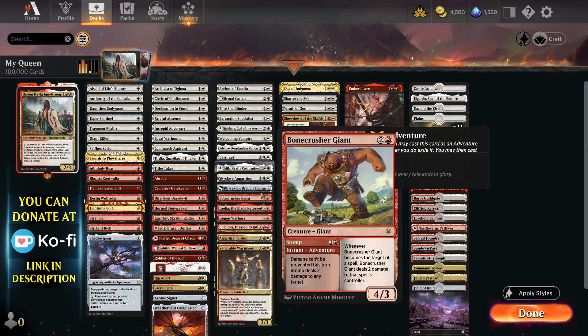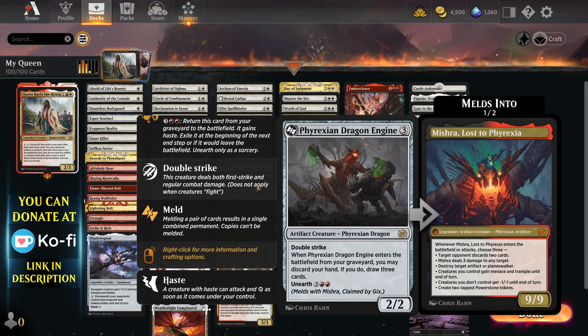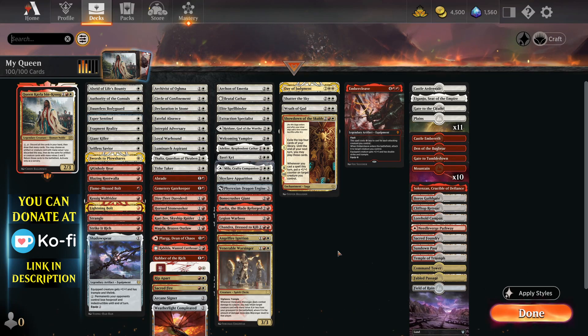We've also got Phyrexian Dragon Engine, which has Unearth. Anything that has Unearth, Flashback, or Madness is going to be great. We can use the front side of this in the deck, and also when it dies, you can discard your hand to draw 3, so it's a nice way to refill your hand. You can't turn it into Mishra, Lost to Phyrexia in this video, but come back soon - I'll probably be doing a Mishra video as well. The deck is aggressively curved 1-3 mana, peaking at 2 mana.